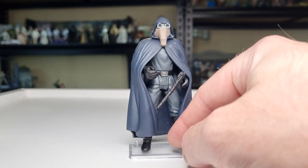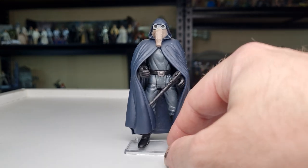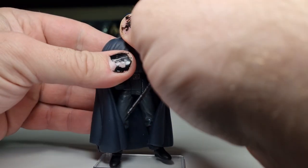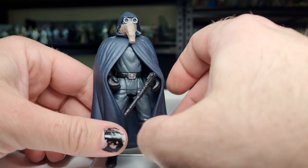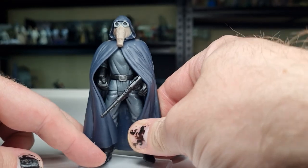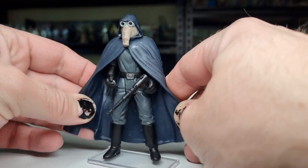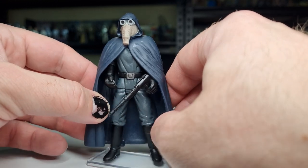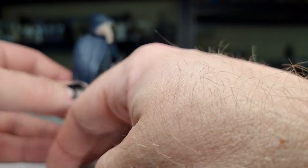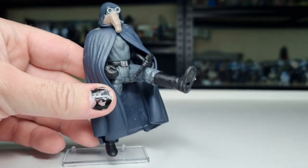He does sort of just skulk around the back with the Sandtroopers. Definitely due for an update on this guy. From memory, the more modern version — the Saga Collection or Original Trilogy Collection one, whichever it was — actually got a bit more of an under-costume outfit and soft goods robe instead, which allowed a little bit more detail on the figure itself. Just that little bit more freedom of movement if you wanted to have him walking. You can get him doing some mean fly kicks, let's be honest.